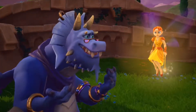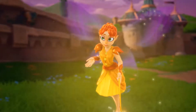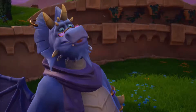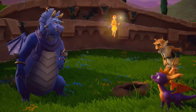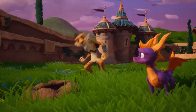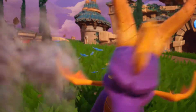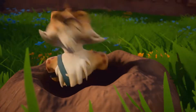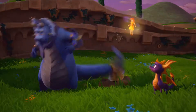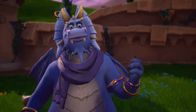Where are the eggs? The holes came out on the other side of the Dragon Worlds. We found some of the eggs, but they were too heavy to carry back. The other side of the world? The Forgotten Realms. Spyro, you'll have to go. Nobody else can fit down the holes. Find the eggs and bring them back, Spyro. You're our only chance.